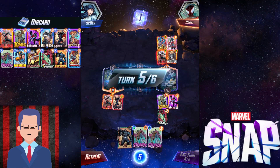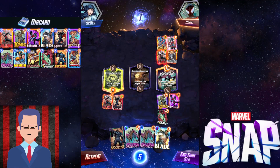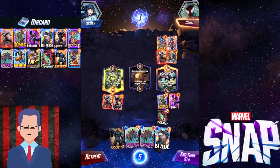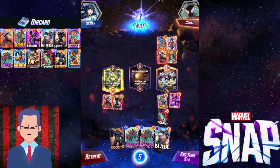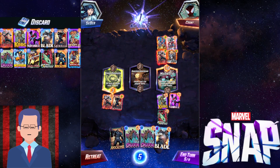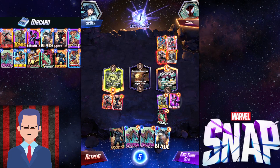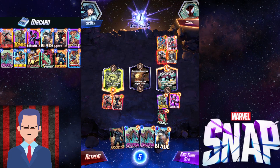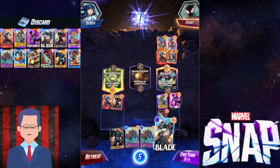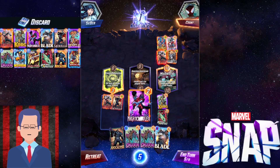But still, we're going to show off the Swarm — zero cost, 3 power, that's really good. The Dream Dimension actually does not affect us that much. We can just slap down all our stuff and next turn we can Blade, Swarm, Swarm, then move the Nightcrawler. And then next turn we can play Apocalypse. Sounds like a good plan.